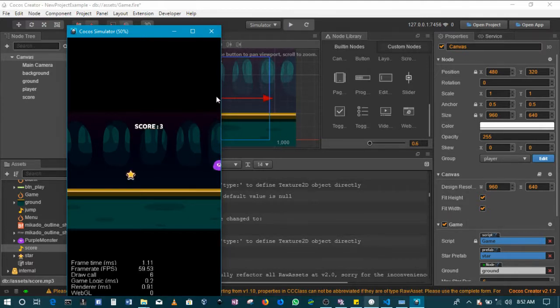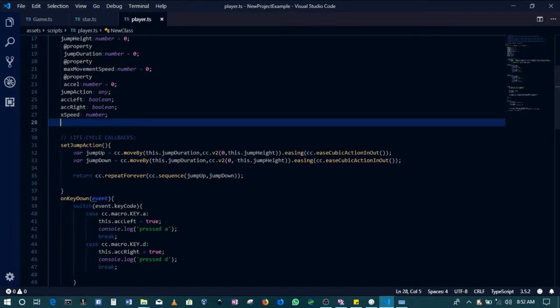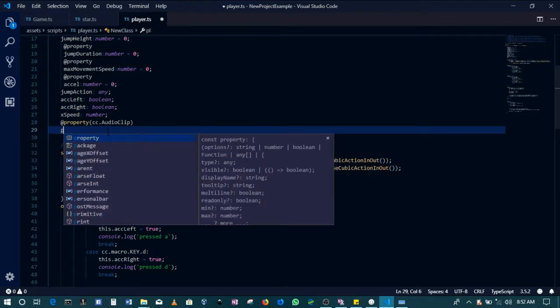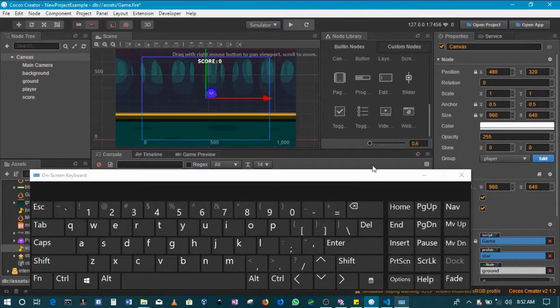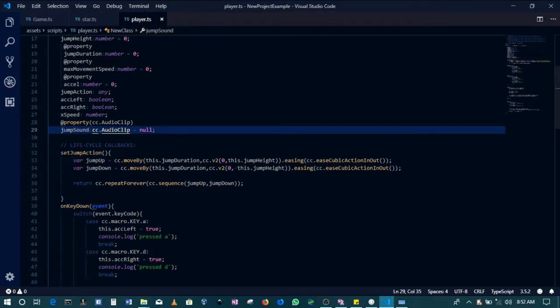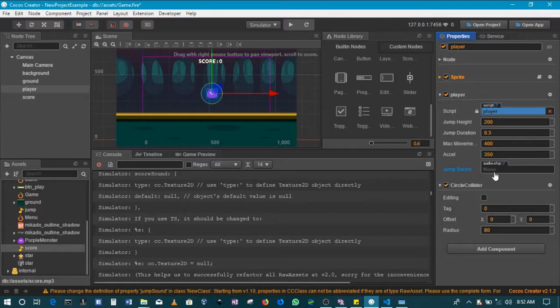Next, let's add the sound for the jump action. We need to find the function that makes the player jump — in this case it's setJump. Add another property here: cc.AudioClip — we'll call it jumpSound, with type cc.AudioClip, initially set to null. This adds a jumpSound property on the player. Come to the player, find the jumpSound property there, and drag in the jump mp3 file.